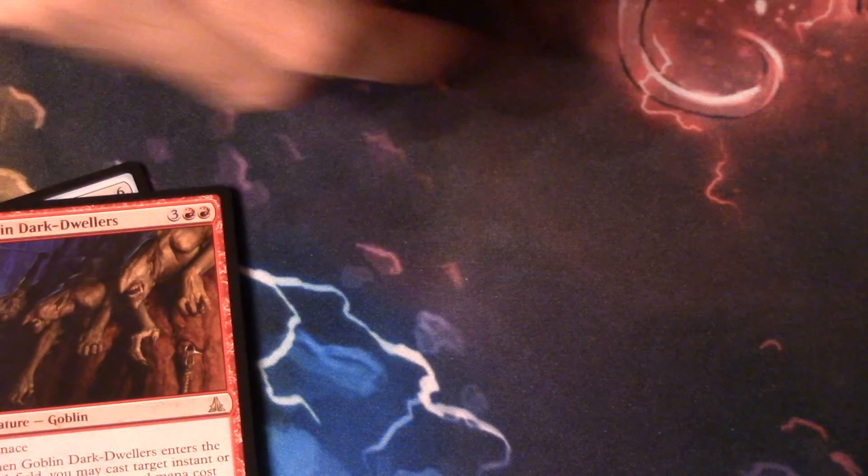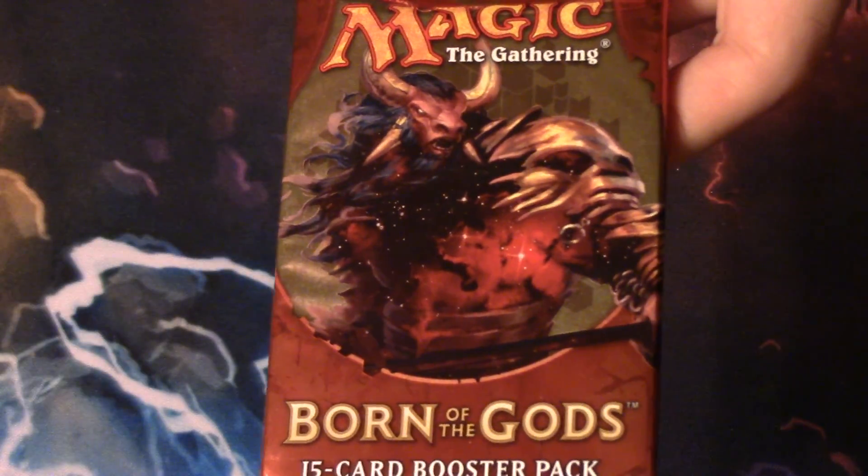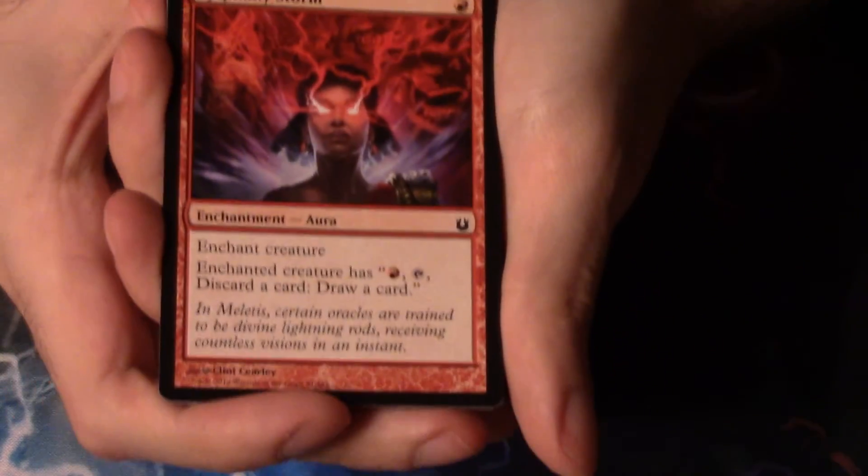Well we've got one more — as you said, a little bit of a throwback. Some people watching this may have never even seen Born of the Gods cards. The pack had Phenax on it before; now it has Mogis on the front. Born of the Gods is actually a set I don't think we've opened any of on this channel, because we were newer than that. So here we go.